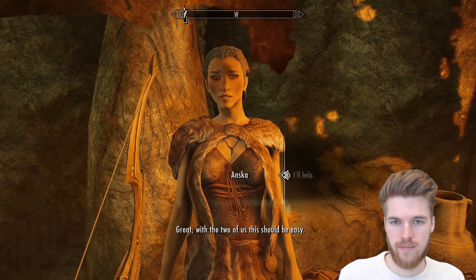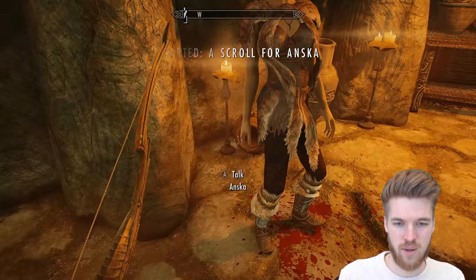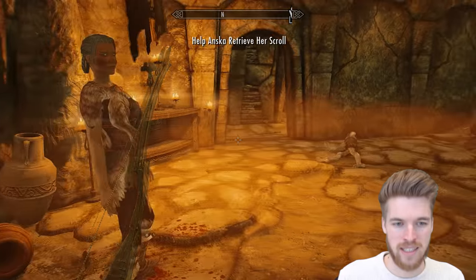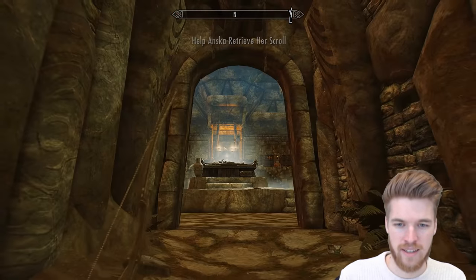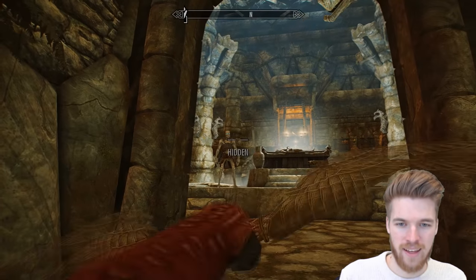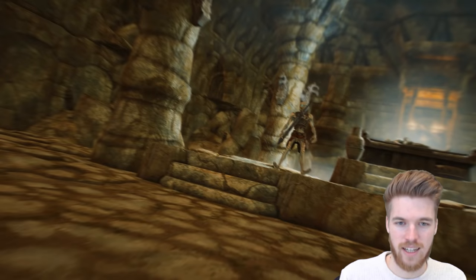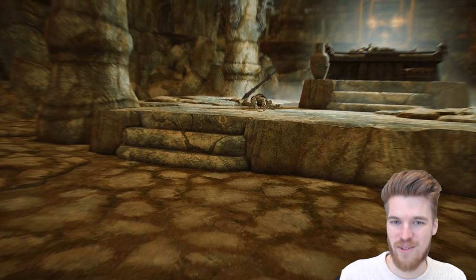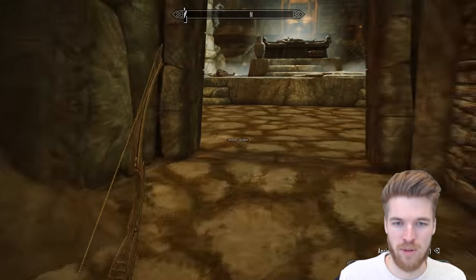She says with the two of us this should be easy. I'm not so sure — she doesn't really look equipped to deal with anything, but we'll see. A Draugr was just waiting for me around that corner. Why did she say 'hey watch it' when I killed him? We're meant to be killing the Draugr.